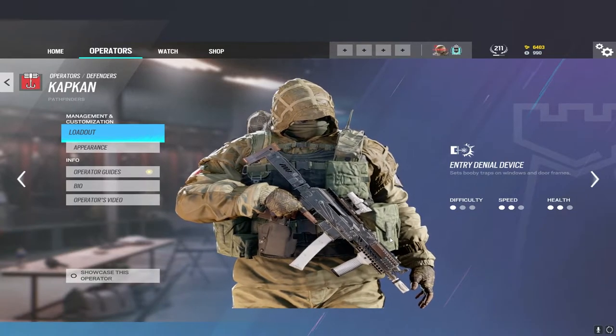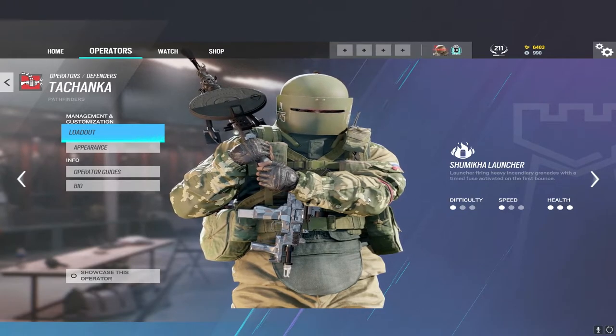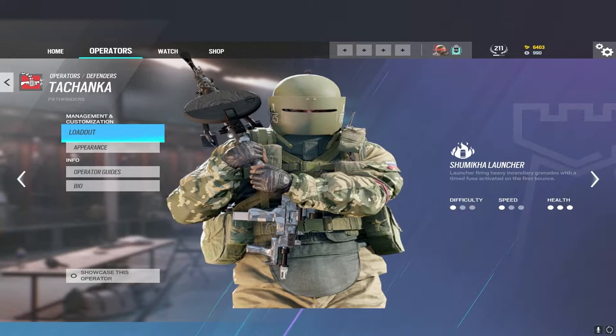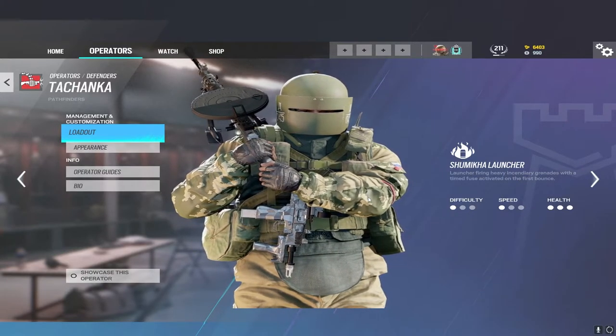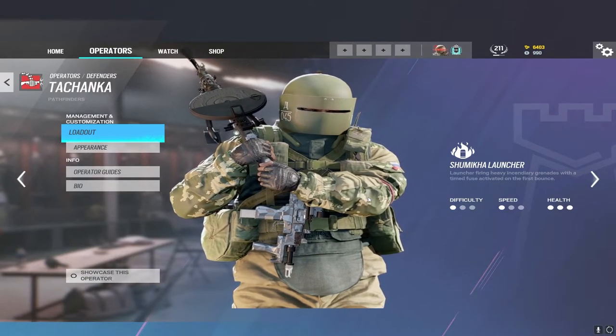Tachanka is the only counter in the game to Maverick. He can shoot his Shumika launchers through Maverick's holes and Maverick can no longer get the bottom of the wall. He has a large majority of firebolts that can severely damage Maverick. Using Tachanka to counter Maverick by shooting fire into his holes is a very good use of the operator.